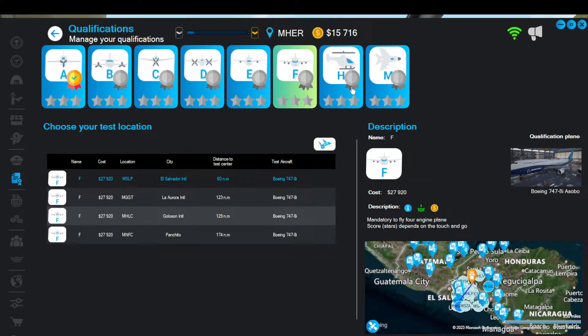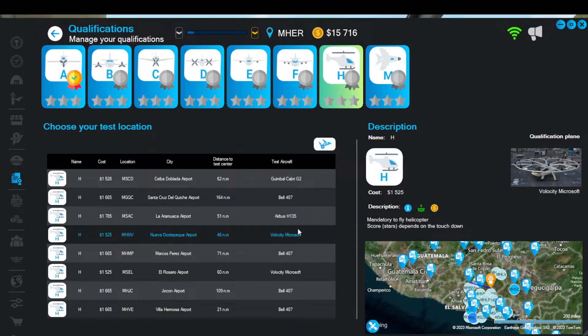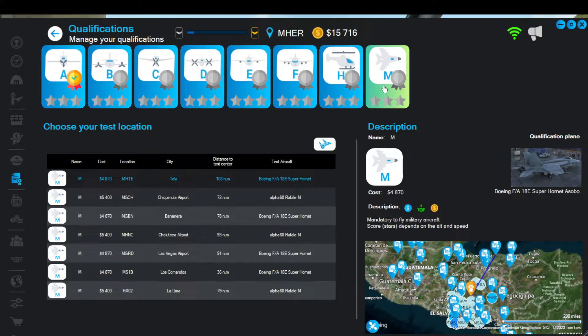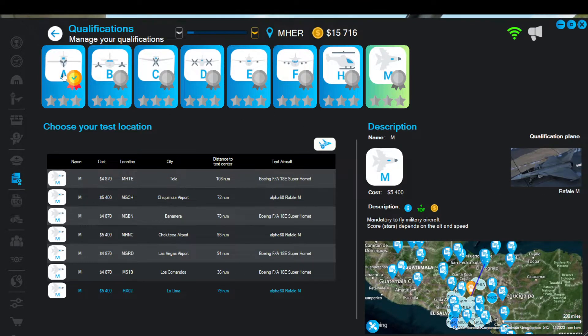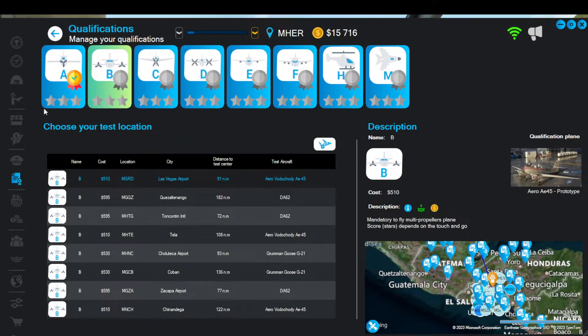The quad-engine rating is currently only for the 747. There's also a helicopter rating — I want to get into that because I have the H145, the Velocity, the Bell, and the G2. And there's a jet rating for military aircraft like the Rafale and the F-18. Right now I have single-engine and multi-engine, which is good for me.